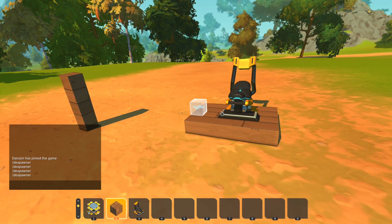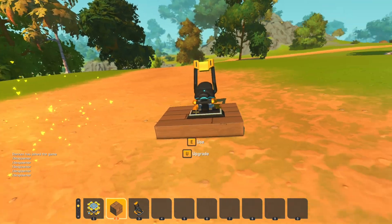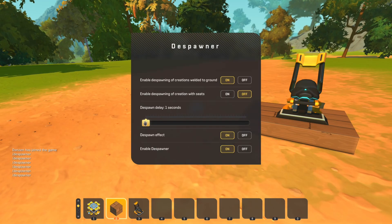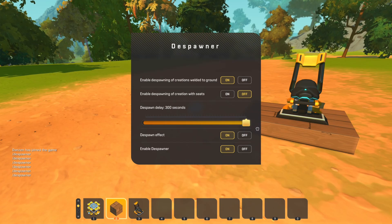And the last setting — if we turn this on, anything that's welded to the ground will also despawn. And the only other setting: the delay goes up to 300 seconds, which is 5 minutes.